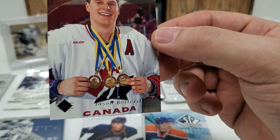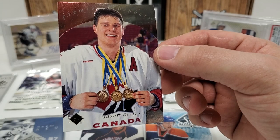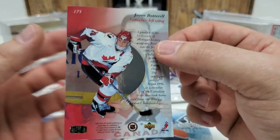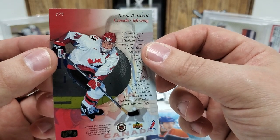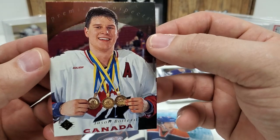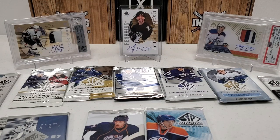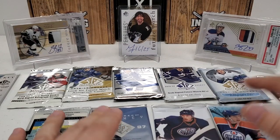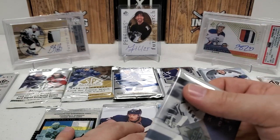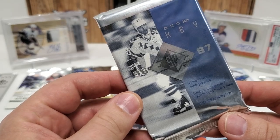That's a former Penguins assistant GM — most of you guys know he went on to Buffalo, was fired from Buffalo. He was going to be the step-in guy there if it wasn't for Jimmy Rutherford, and then he was supposed to be the heir apparent to Jimmy Rutherford until Boston scooped him up, and then he might have come back before the Pens brought in Ronnie Hextall. But all right — 96-97. Let's do that pack.